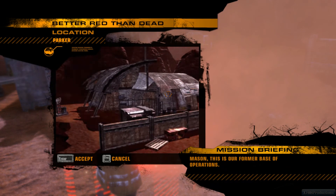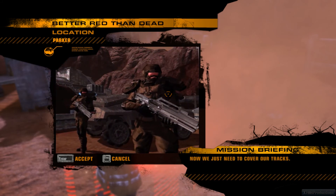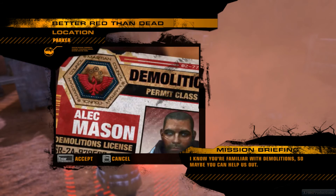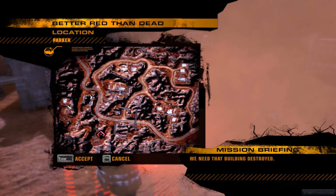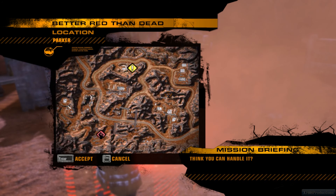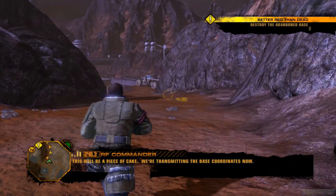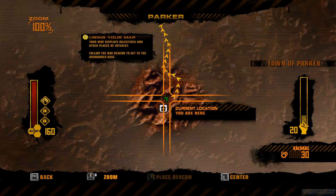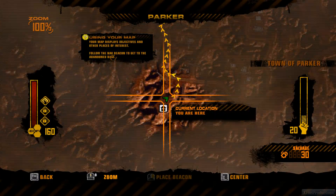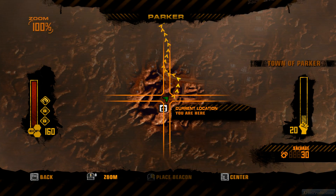Mason, this is our former base of operations. We had to clear out before the EDF discovered it. Now we just need to cover our tracks. I know you're familiar with demolitions, so maybe you can help us out. We need that building destroyed — blow up anything that the EDF could trace back to us. Think you can handle it? Yeah man, I can. It's automatically saving. Your map displays objectives and other places of interest. Follow the nav beacon to get there.